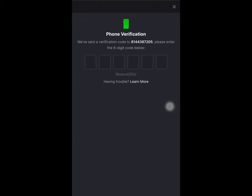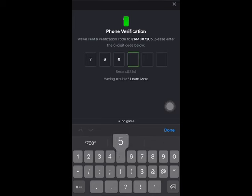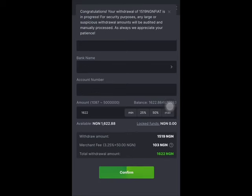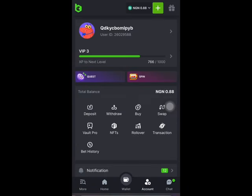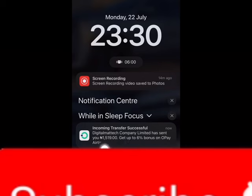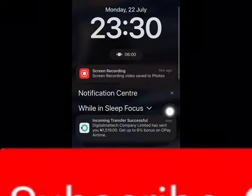They've sent a verification code to my number. While we wait — if you want to create an account on this platform, please register using the link in the description. Don't forget to subscribe to my channel, like the video, comment, and share with friends and family. The code is 760509 — and the withdrawal is successful! You can see the money has been deducted from my balance. Checking my Opay notification — the money has been successfully deposited into my account.